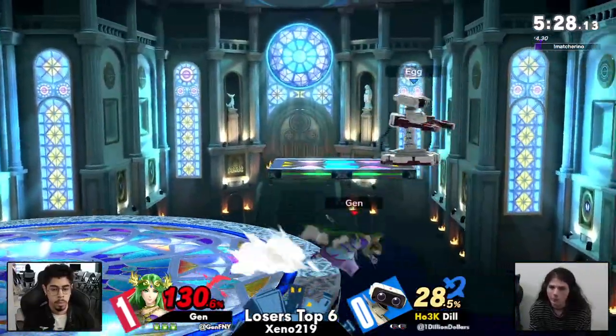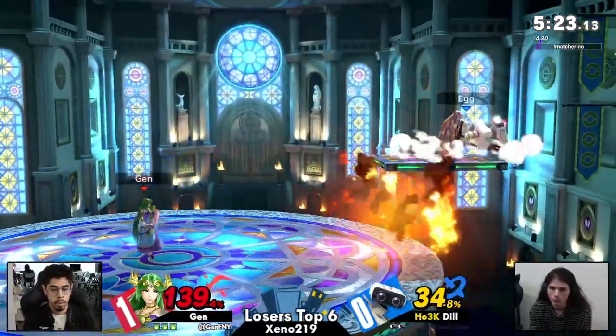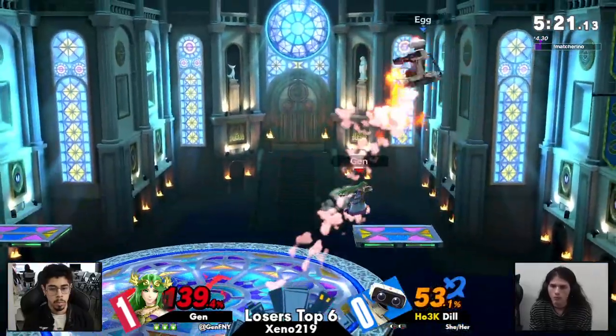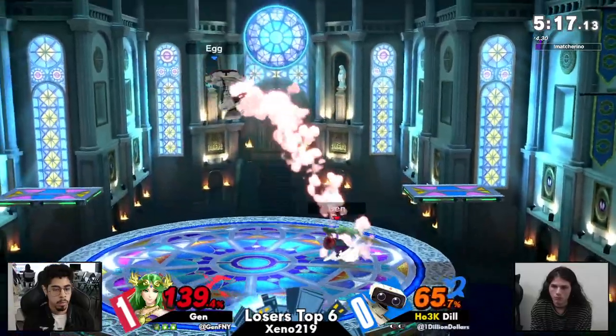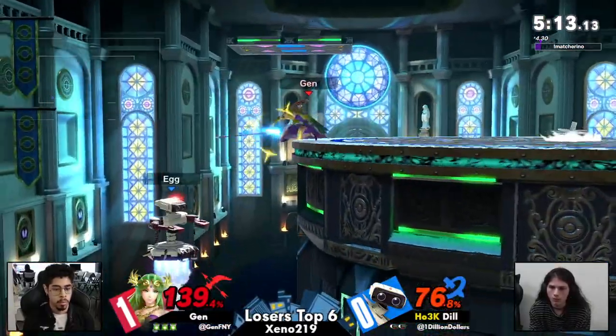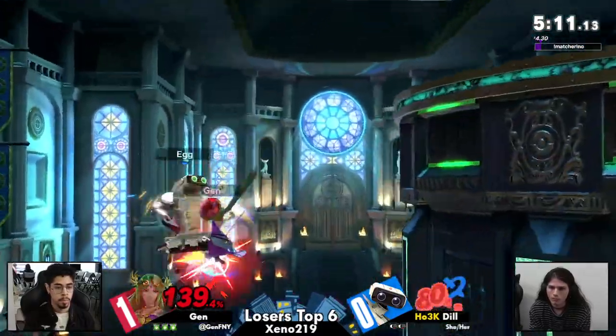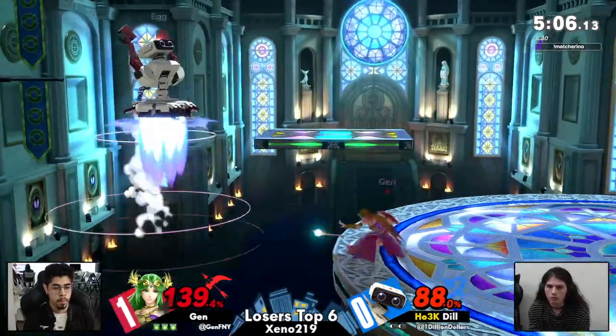Clean stuff with that grab after the down air on the spot dodge read. The fair actually beating out the Palutena dash attack is not something I expected to see. I think it was just after the hitbox came out that Dil managed to somehow get a fair. And I'm surprised it went past the shield — wonder if it was just a weird animation and the invincibility was already gone.